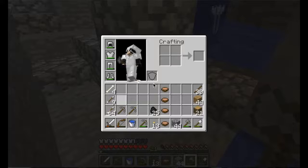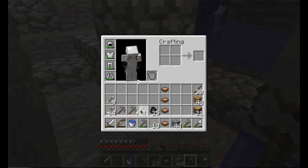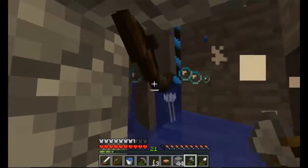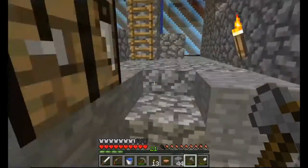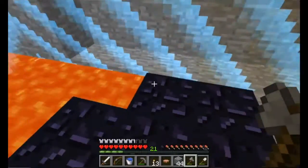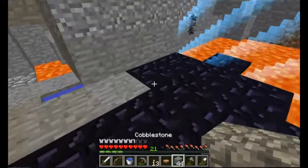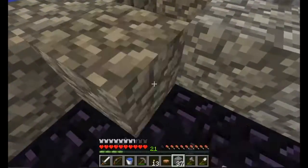We are running pretty low on durability with the sword and the bow, so I think we're going to take a little break from that. I was going to continue digging down hoping for some caves, but what I really want to do now that we have access to lava is make ourselves a nether portal. I've never played Captive Minecraft so I don't know if this is what you're supposed to do, but it seems like the logical next thing.